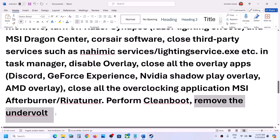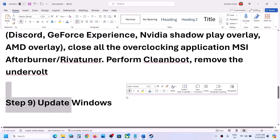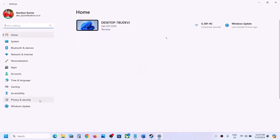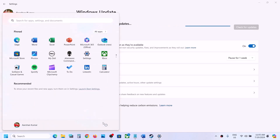Also, if you have undervolted your computer, remove the undervolt and then launch the game. Next step is to update your Windows to the latest version. For this, open Windows Settings, go to Windows Update or Update and Security, and then click on check for updates. Once all the updates are installed, restart your computer and after the system restart, launch the game.